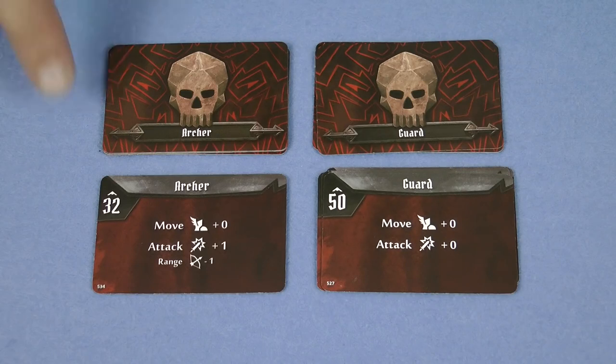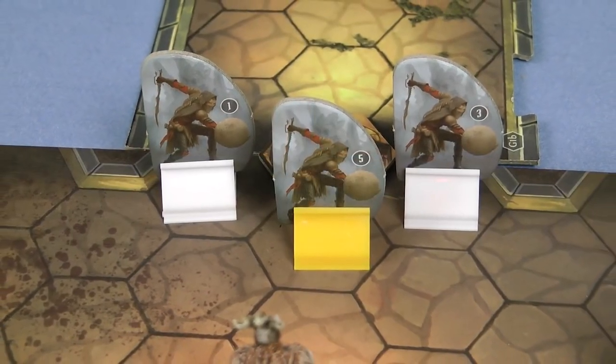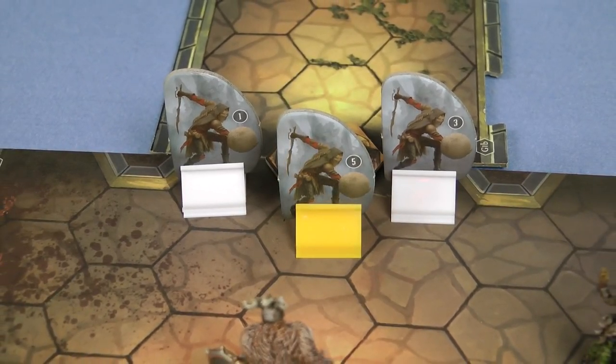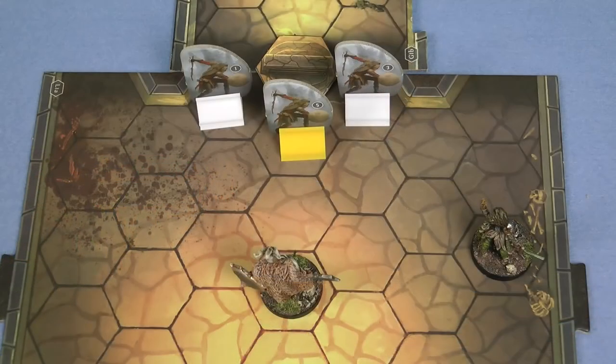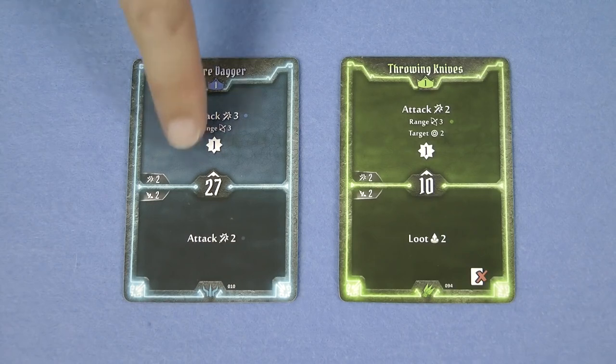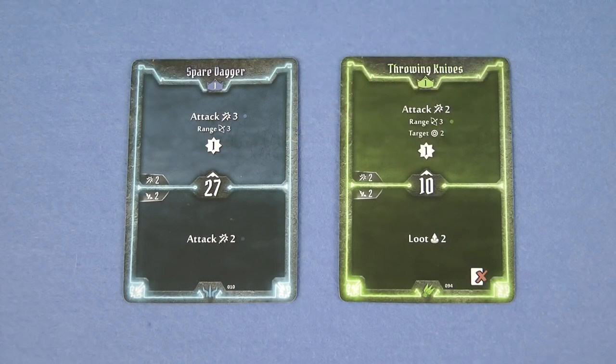All monsters of the same type take their turn at the initiative value listed on the ability card revealed for them at the start of the round. Within each group elite monsters activate first in ascending order, and then all normal monsters in ascending order. So when this group of bandits activates the elite one goes first, followed by bandit number one and then bandit number three. When a monster activates it will focus on the character that it can reach with the fewest number of movements. If two characters are at the same distance, the monster will focus on the one which acted earlier in the initiative order. So the elite bandit guard and guard number one will focus on the brute, but when guard number three activates both the brute and the scoundrel are the same distance, so we look at who acted earlier — the scoundrel went on initiative 10, so the guard will focus on her.